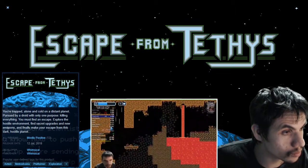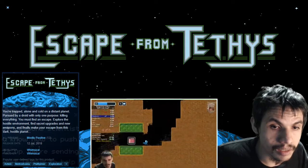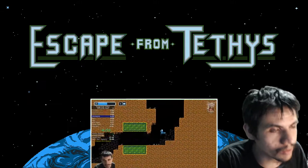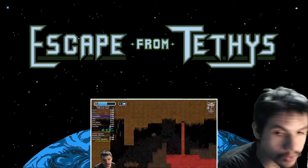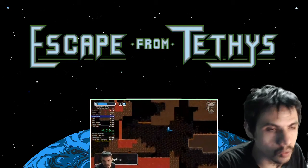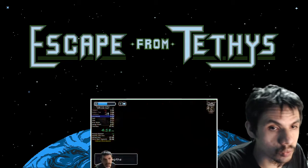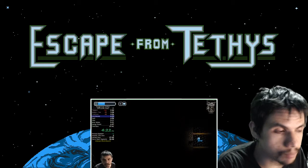And yes, that's what the little blurb says — 'you must find and escape.' I'm assuming what it's talking about is the power-ups you find throughout the playthrough, when it comes to double jumping or dashing, as well as health upgrades and sub-weapon upgrades.